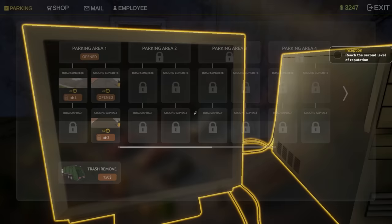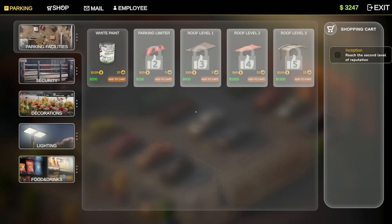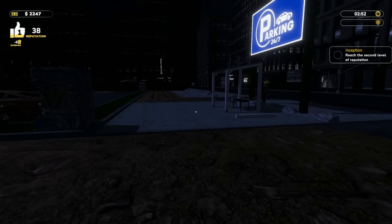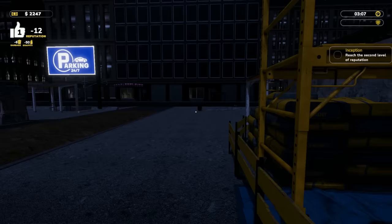Reputation is at 40 but some stuff is locked — weird. We could do paint, security, parking barrier, manual, video cameras. Let's get some more paint, like five more, to open up more spots. I'm also trying to find the remaining trash. I have six garbage somewhere. Oh man — there's graffiti!